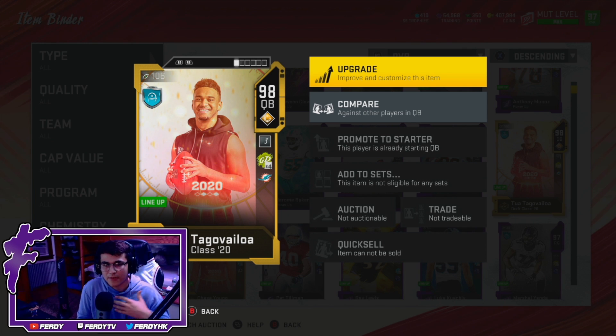Alright, so here's Tua. There are two things I don't like about this card off the jump: I don't like that he's the Field General archetype, and I also don't like that he's a lefty. I don't prefer lefties — I've tried using Vick, I've tried using Steve Young. Tua Tagovailoa, hopefully it's different for me.